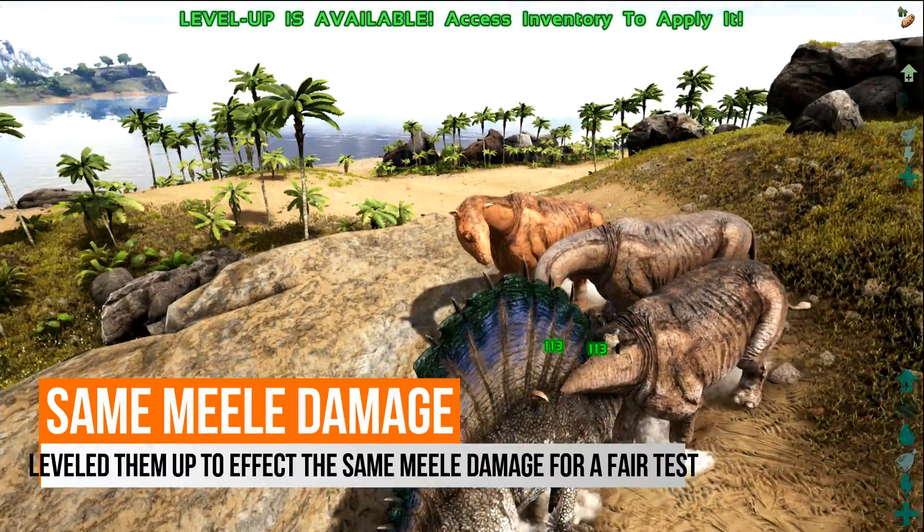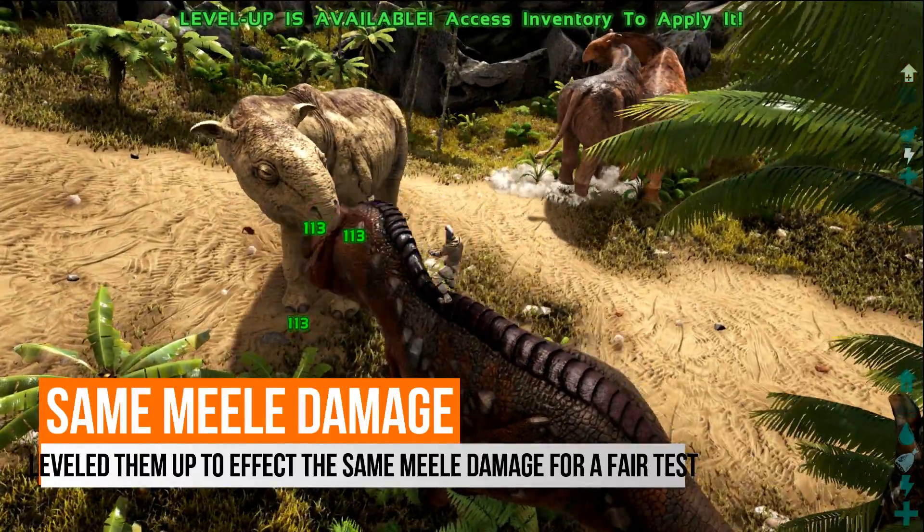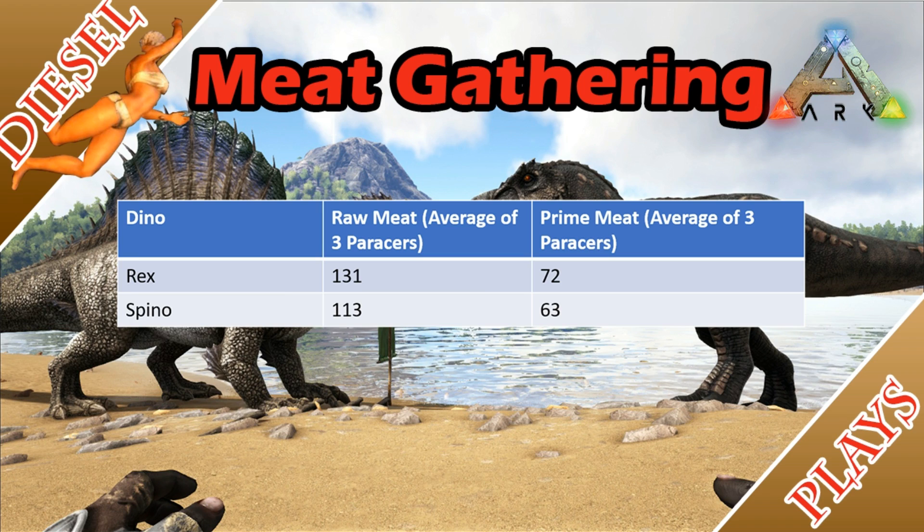I put them up against a few parishes and gave it a go about 3-4 times, and I realized that in terms of prime meat collection, the T-Rex came out on top on average, while the Spino collected more raw meat instead.